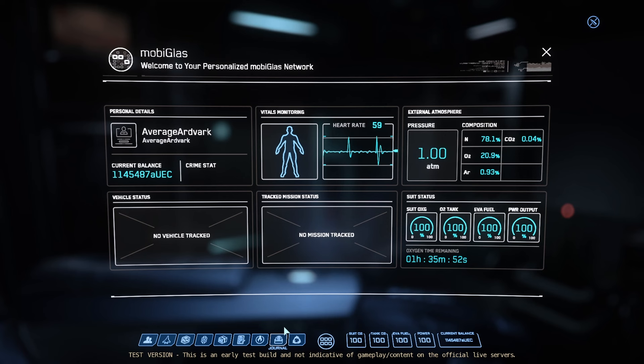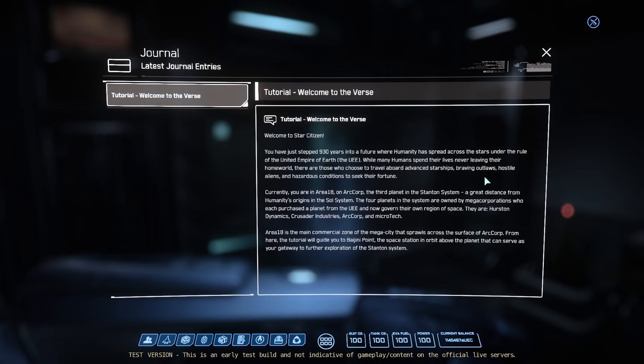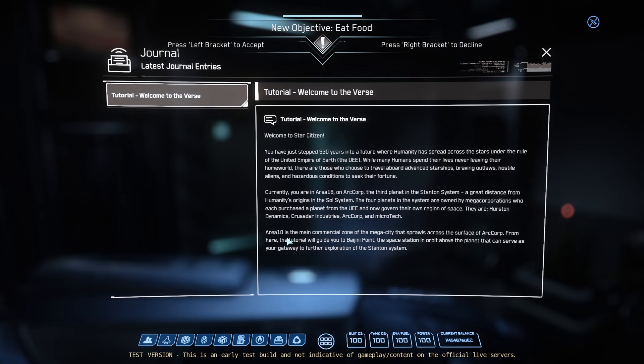Wait, I never actually opened the Journal. Oh, hey! Welcome to the Verse! 930 years in the future, humanity spread across the stars. Many humans spend their lives never leaving their home world. There are those who choose to travel. Currently you're in Area 18 on ArcCorp, the third planet in the Stanton system, a great distance from humanity's origins in the solar system. The four planets in the system are owned by megacorporations. A little bit of lore here, and some helpful cosmography.